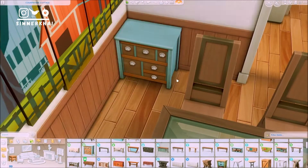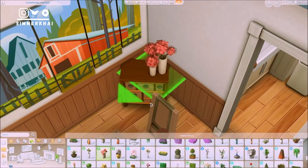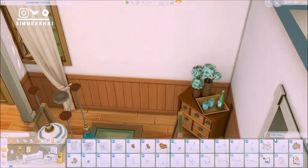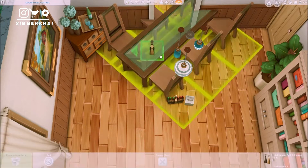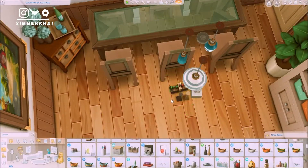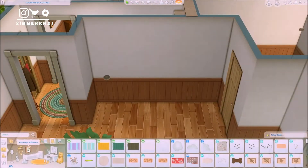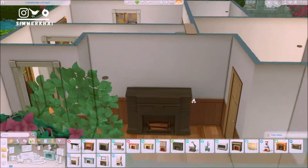Over here is going to be the dining room, which is pretty simple. I used a set of tables and chairs from the Seasons pack, which I rarely use in my builds. I figured the design suited perfectly for this countryside home — it doesn't look too modern but has a family-oriented, cozy feel. I decided to go with that because I've never used it before and it gives off a peaceful and cozy vibe.